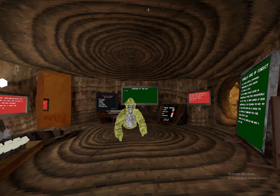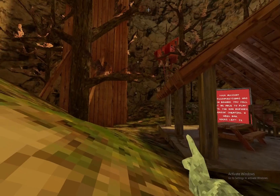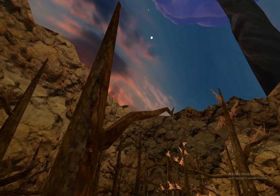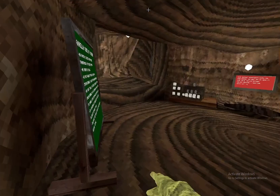Next we have TP gun, and this one does work. If you've never used it — you use your right grip to make the ball appear, then use your trigger to shoot. It's really accurate: if I aim it there it lands right there. It's pretty accurate, which is good.